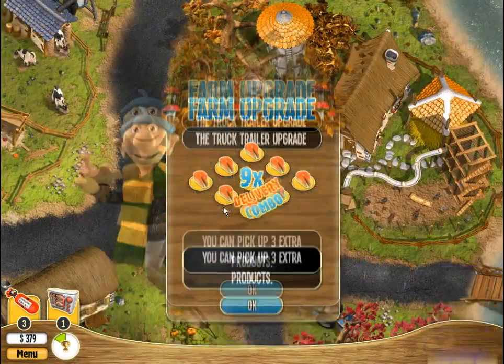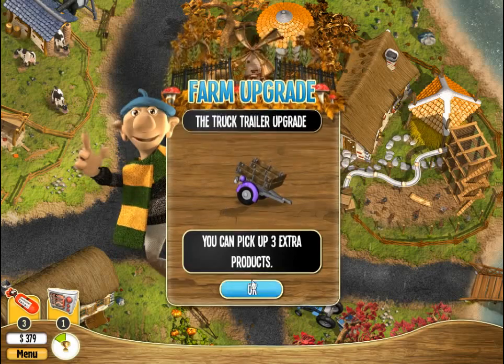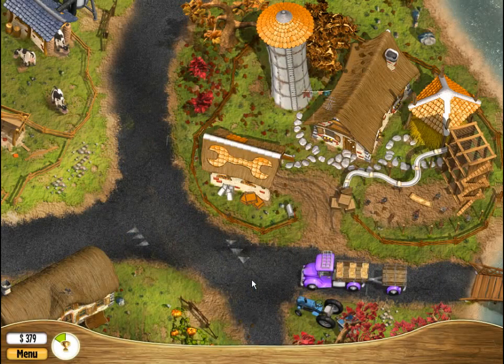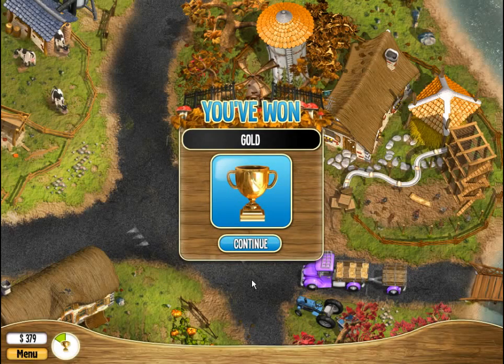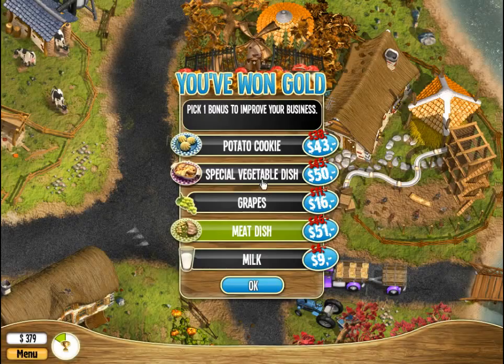46 complete! We can now pick up three extra products, which brings us to the big trailer 15. Look at that trailer on the back of that, right there. Alright, let's upgrade. Meat dish.